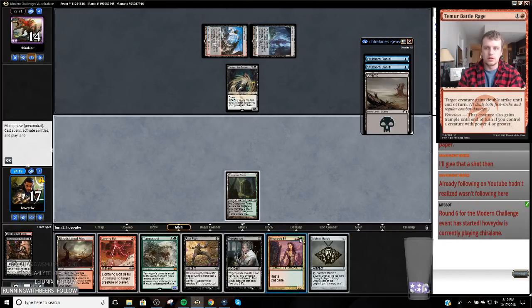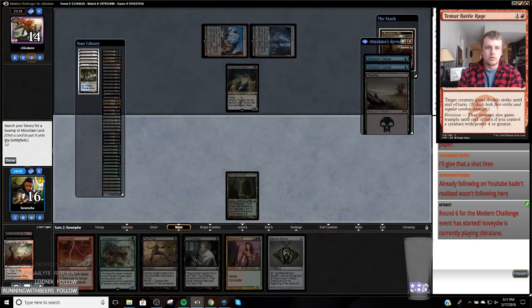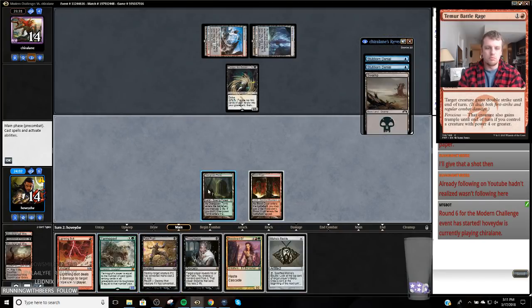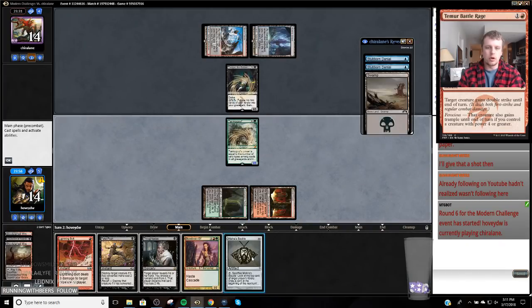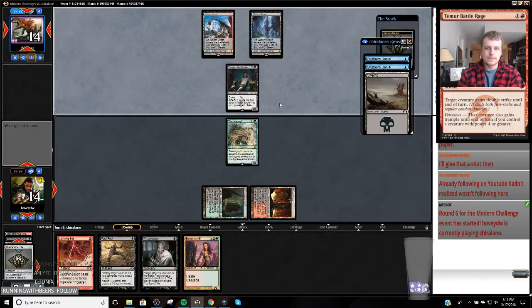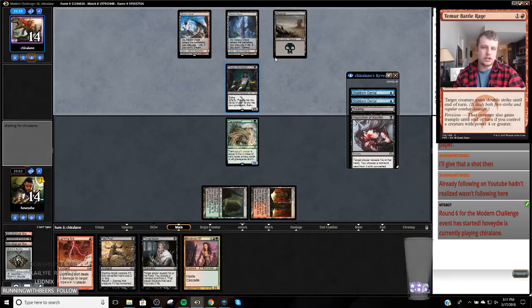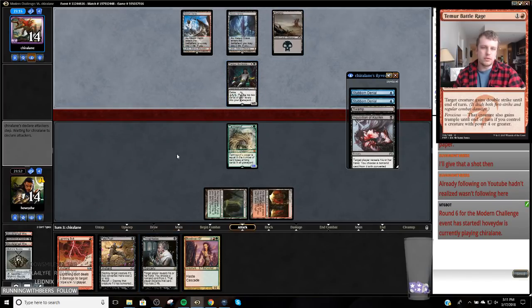All right, well it's going to get larger. I'm 100% casting this Tarmogoyf and I'm probably shocking myself, because the way I'm going to deal with this Tasigur is hopefully bolt it. That's how we're going to deal with that. They keep on top — an Inquisition. That likely takes my Lightning Bolt, which means... but if they take the Lightning Bolt, or take any of my creatures, all of a sudden the Tarmogoyf matches up pretty favorably with this Tasigur.